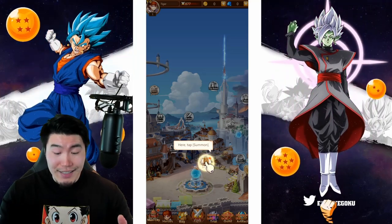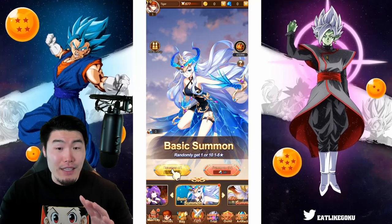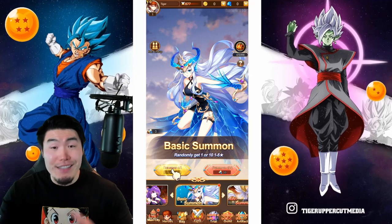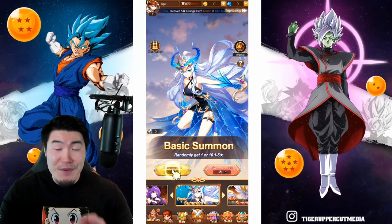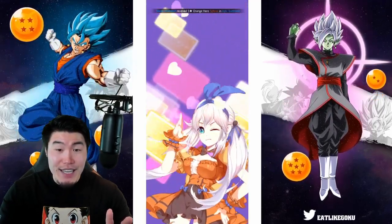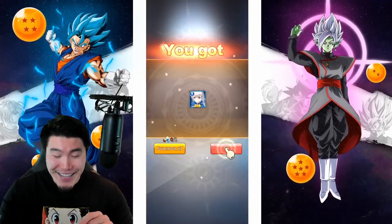So we are summoning immediately. Usually for gacha games, they like to take you through like a 10-15 minute tutorial before you get to the summons, but literally within the first 30 seconds, we're summoning. I like that. So we're doing a single, and that is the summoning animation. Very nice.